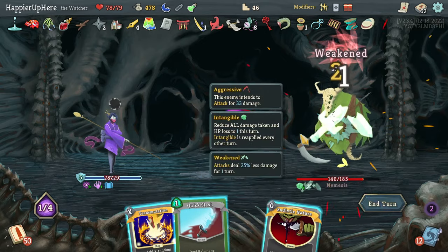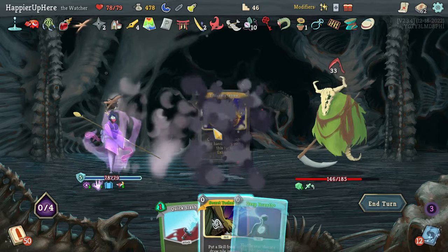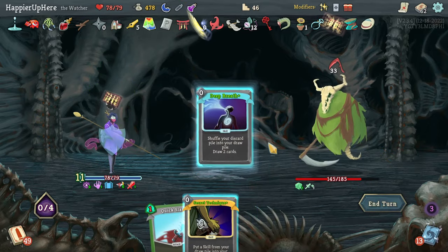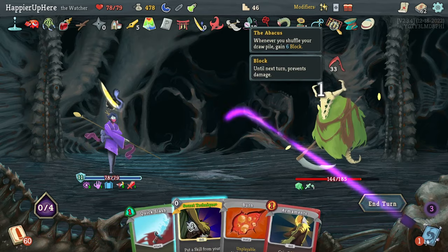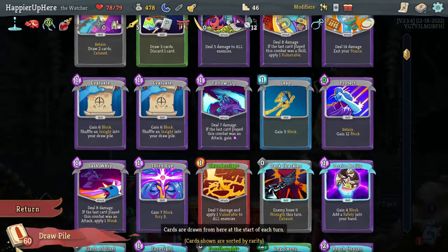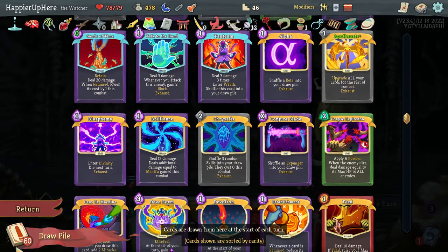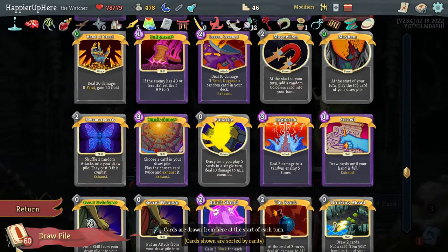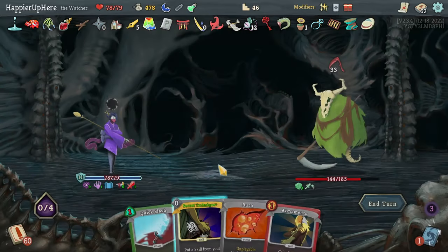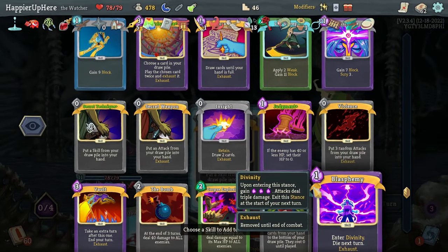Let's use Forethought on a lot of cards - things I don't need. I'll keep Transportation, card draw, and the Protect. Let's do Flash of Steel, Sash Whip which brings it down to 33. I got extra block thanks to the Abacus. Secret Technique - what would that give me? Dark Shackles is probably the best thing I could grab. I do think there's a way to perfect this one - I just don't think I got the Secret Technique right. Somehow getting the right cards at the right time is always the challenge.